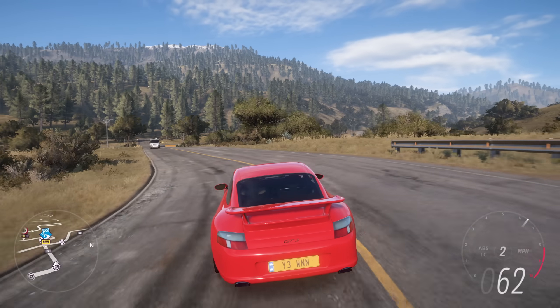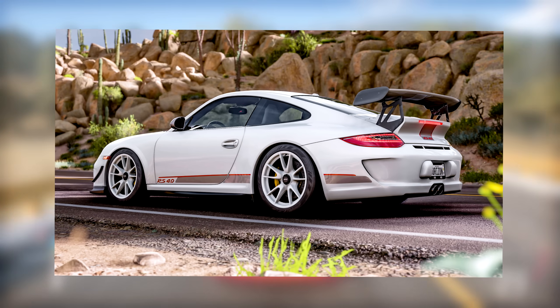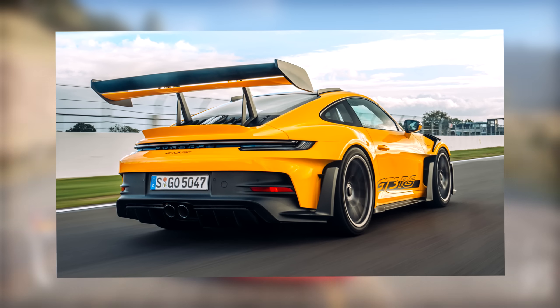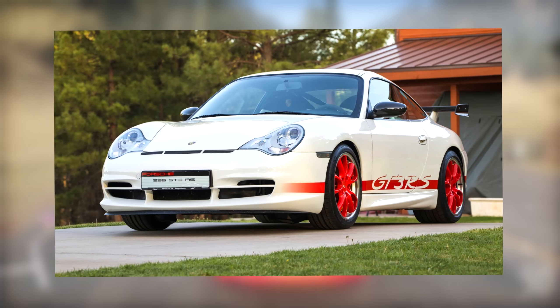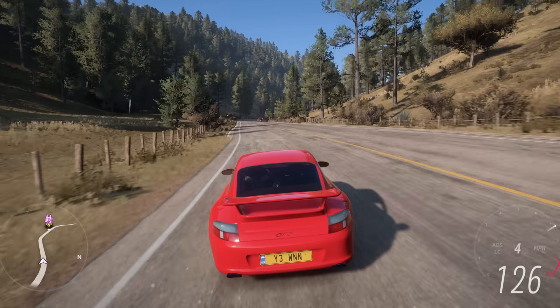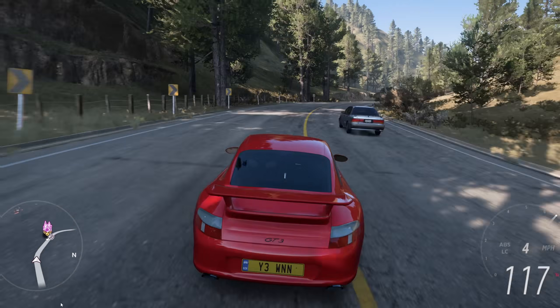Now in Forza Horizon 5, we have all generations of Porsche 911 GT3 RS, which is really cool — apart from the 992 and the 996. The 992 is a fairly new car, so I reckon we'll probably see it through the festival playlist. But did you know that you can actually make your very own 996 GT3 RS in Forza Horizon 5? To make this car, make sure to get yourself a 996 GT3, like the one I'm driving right now.